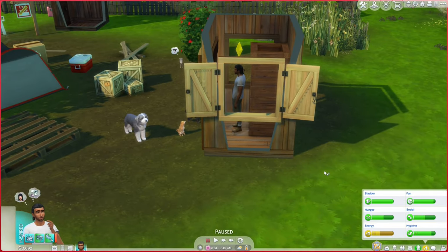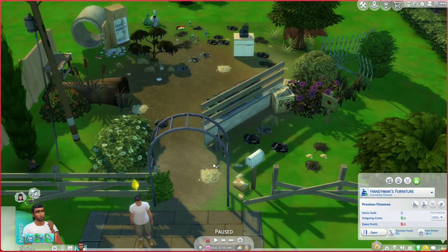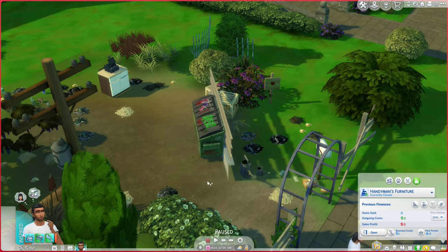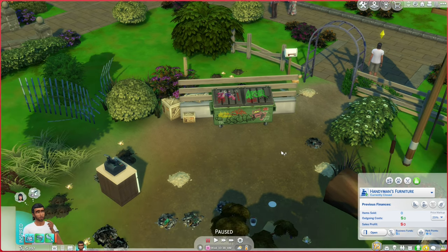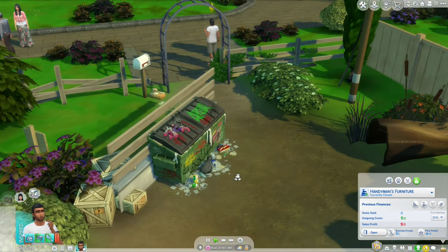Here we are at Handyman's Furniture. The first thing I need to do — why does it say 'put an inventory kit'? Can I not throw this away? We bought a dump. Maybe I should be allowed to scavenge for parts, but no, I'm just going to throw everything away. The first thing I'm going to do is empty the trash.